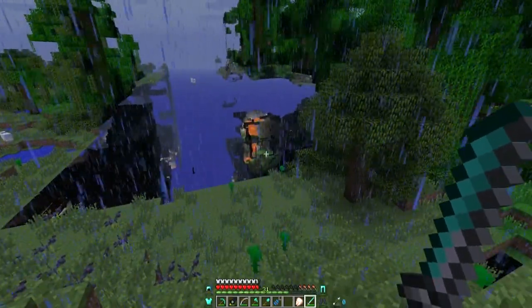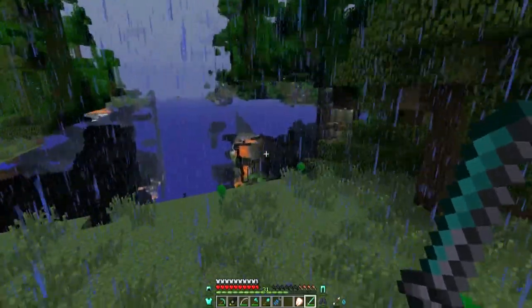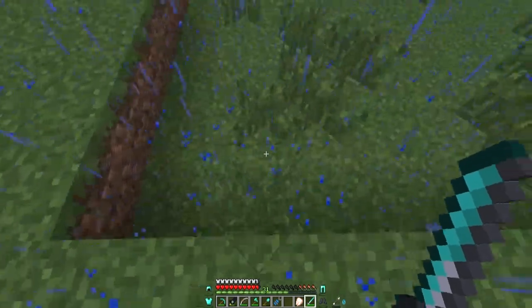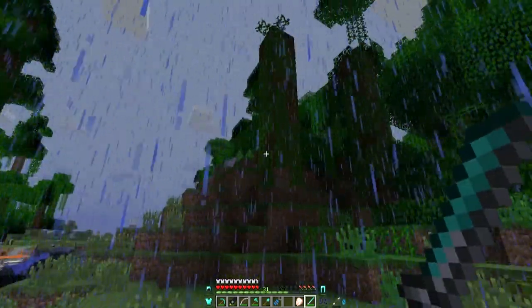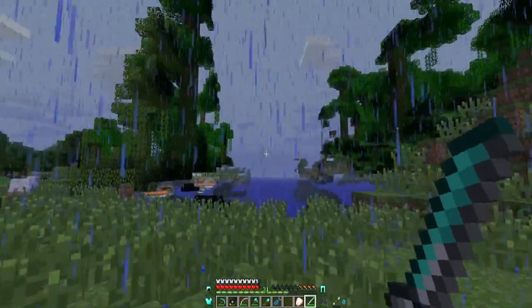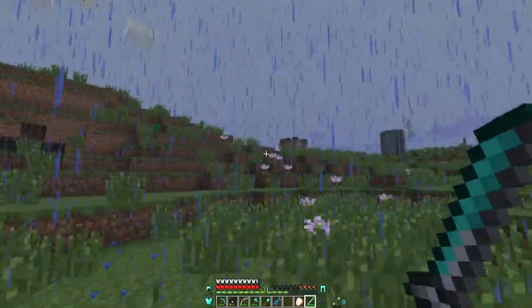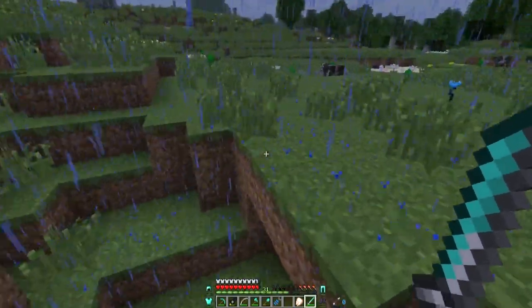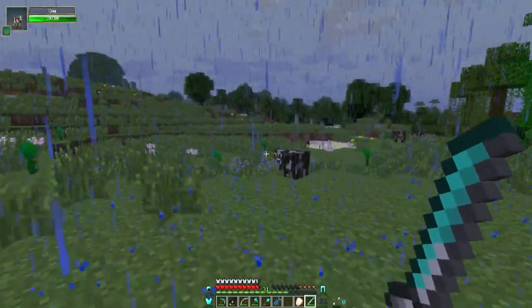That looks badass — I'm going to go explore that too. I think this is a good place to end the episode. Okay, that's just a sheep — I thought that was a ship. Yeah, this is a good place to end the episode. I'm going to read up on the modifiers a little bit more, see what we can add, and let you all know next episode. So I'll see you all then — take care, guys.